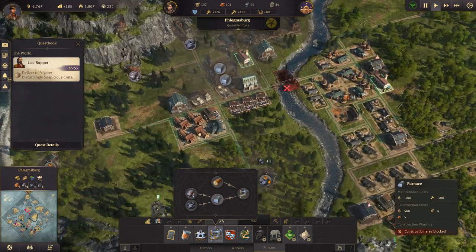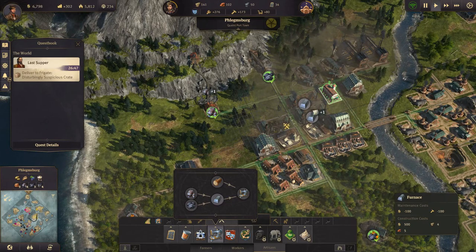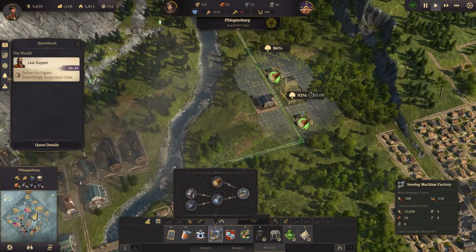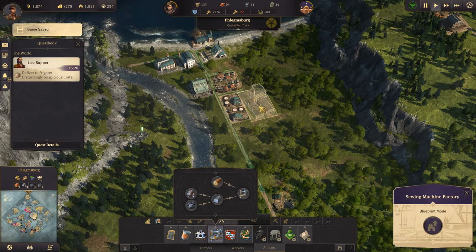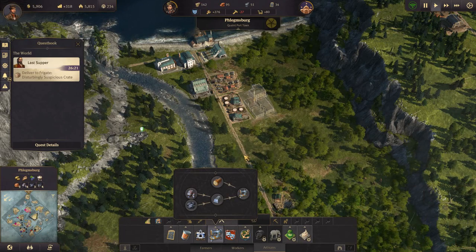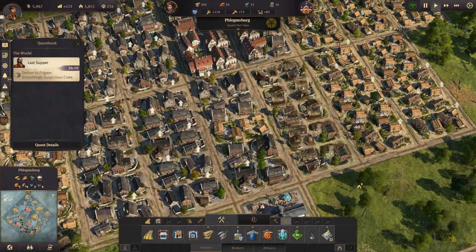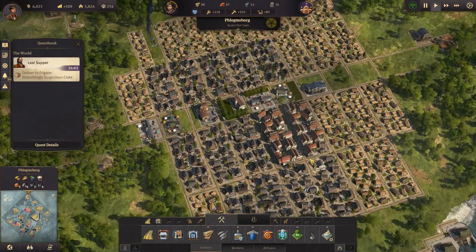That's another lumberjack spot, and then we just need a sewing machine factory. We could also do with a couple more furnaces. So there we go with a couple more furnaces, and then let's get some sewing machine factories. One is okay for now. What are we missing? We're missing money, but as soon as we deliver over there we will be good. We do need some workers so let's upgrade some residences - let's upgrade all of these. We're good on workers now.